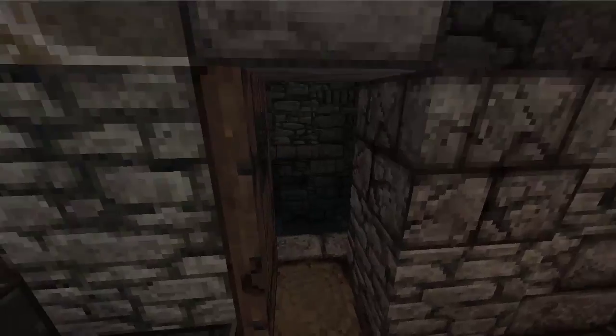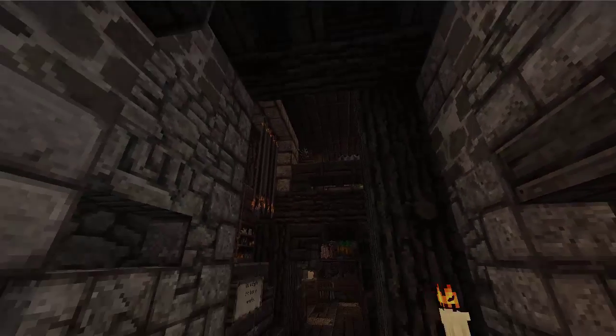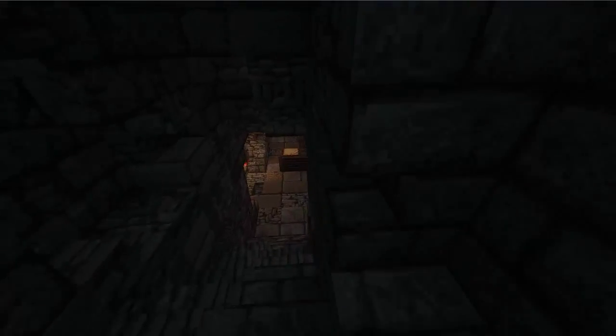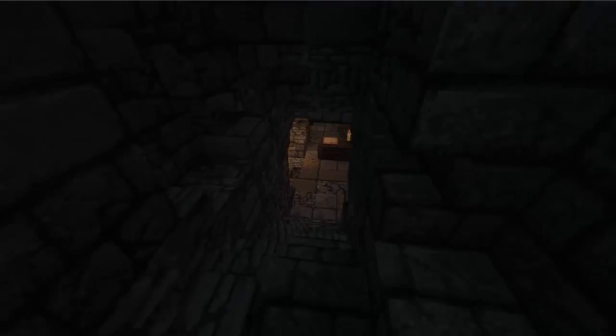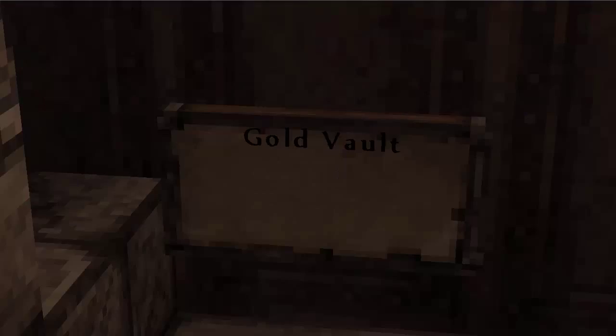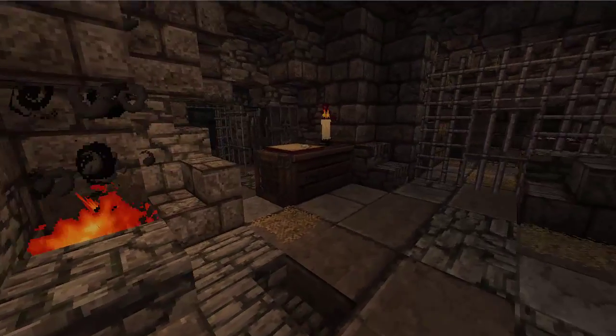We'll go in and immediately we've got three different directions to go in — we'll go left first. Very dark, very cold looking because there's no light, which is great to see because a lot of people would just spam torches around here. It's deliberately left dark. We've come down here — we've got a fire ablaze, we've got a gold vault. Why are the doors closed? I want to get all the gold!